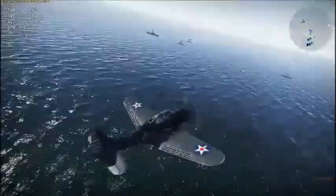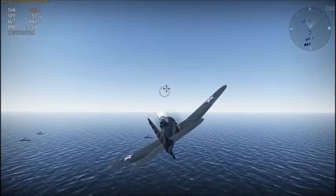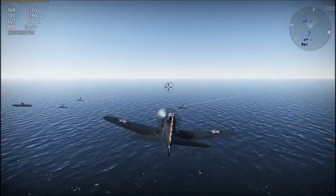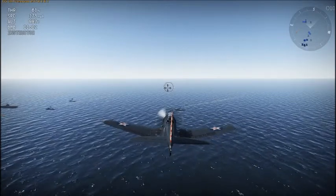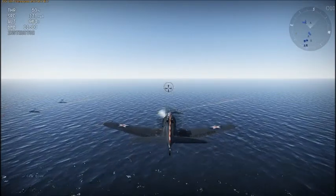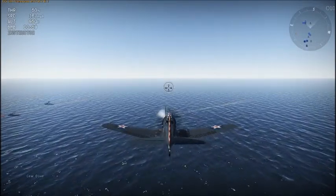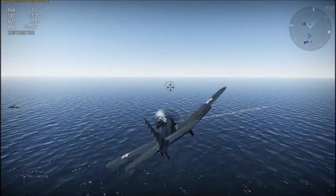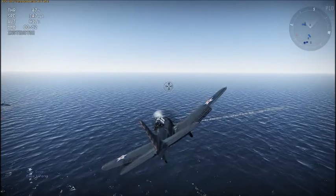Something really cool I noticed: when you land on the aircraft carriers, you actually have this little claw that comes down the back of your tail to catch on the — I don't really know what they call it — like the arresting cord. On a regular aircraft carrier, that's something really cool.